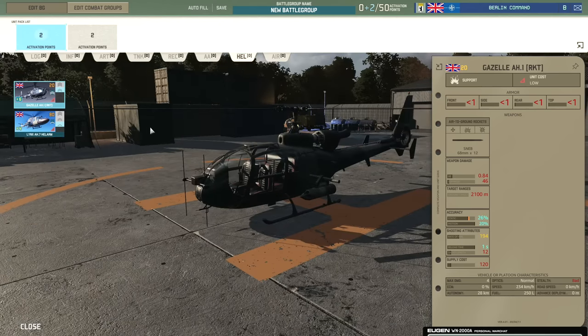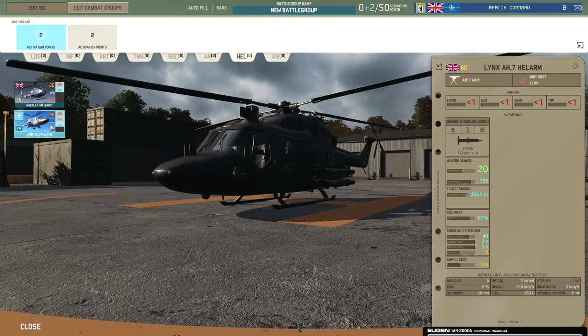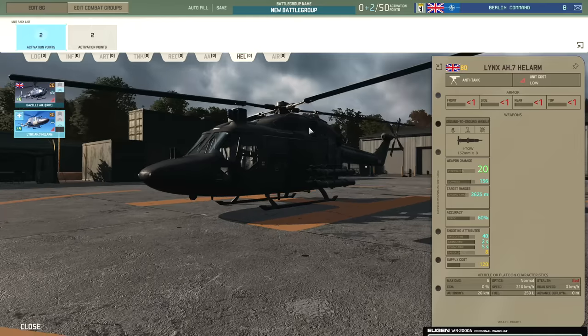In the helicopter tab it's fairly simple — the Gazelle AH-1 with rockets and the Lynx AH-7 Hellarm which comes with the TOW. It's a nice helicopter for holding at the back of your lines and sniping targets as they push forwards, but you don't want to be aggressive with it since it only has six health.